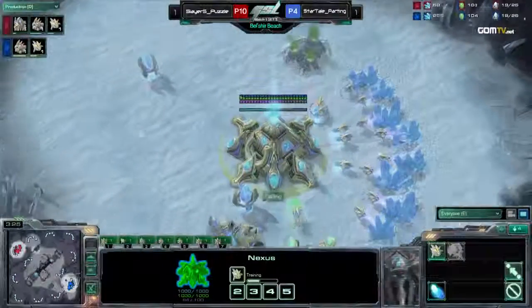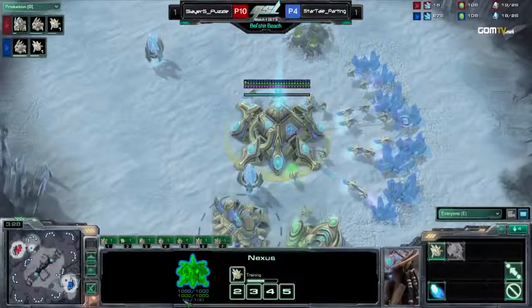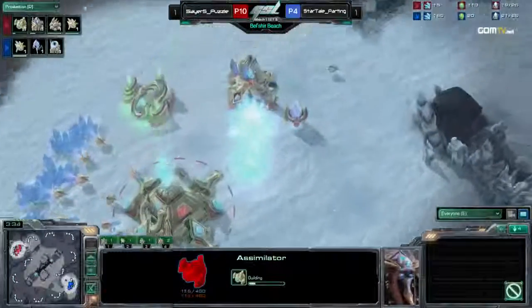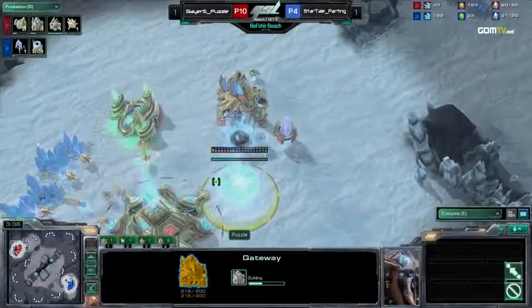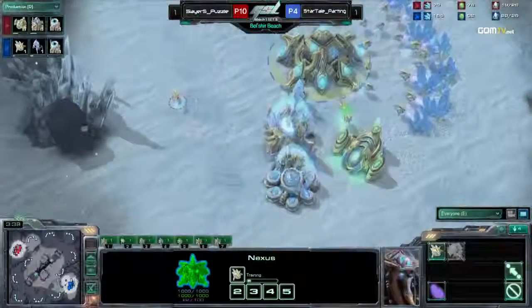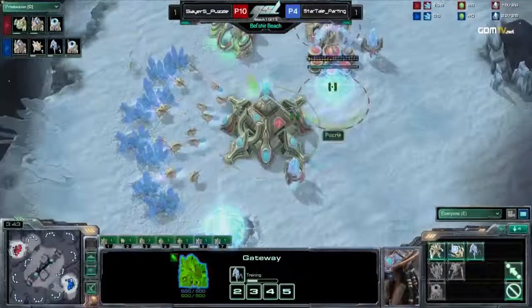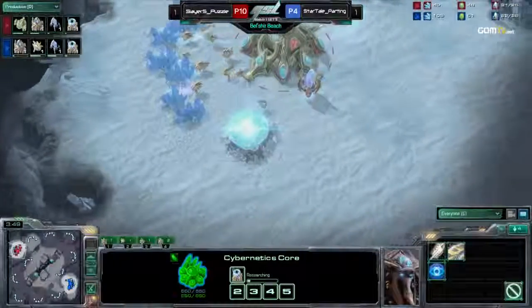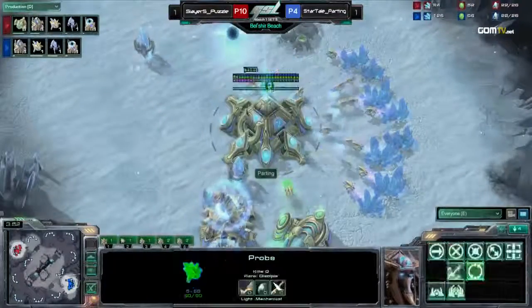It looks like Puzzle wants to do a three-stalker rush into four-gate, which personally is my favorite because you can really hide it. The second gas may just make it a very stalker-heavy four-gate. If you get two gas, you don't put six probes on — you can put four to five probes on and really support a lot of stalkers to out-micro another four-gate.